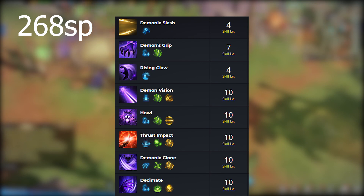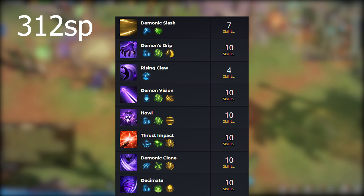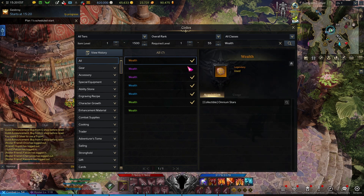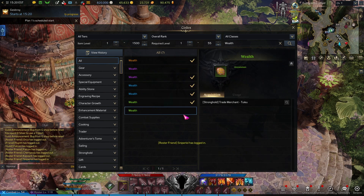As for skills, Demonic Impulse uses the same build for everything. Here is a 268 skill point build and here is a 312 skill point build — I'll include links in the description. The only difference between the two is Demonscript is maxed at 312 and we bring Demonic Slash to level 7. Later on you can max Demonic Slash with more points. If you need to know which runes you need, this build relies heavily on wealth runes. Check the in-game codex or other sources on where you can find these wealth runes.